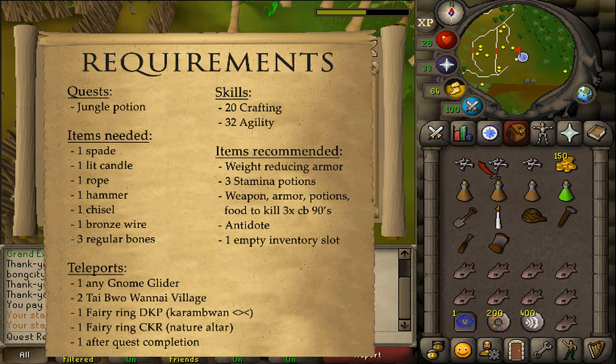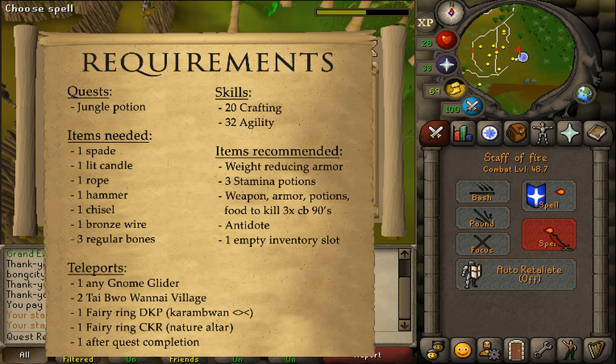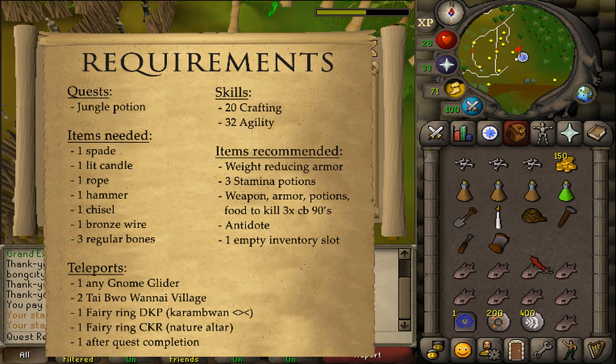In this quest you will need to defeat three monsters of around Combat 90, which are Undead. If you have level 39 Magic, be sure to use the Crumble Undead spell. Since I don't have that spell unlocked yet, I am stuck with Fire Strike. Since we are here in Karamja, be sure to also bring along one Antidote or Anti-Poison, as well as one Empty Inventory Slot at the start of the quest.